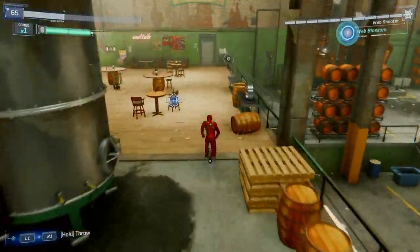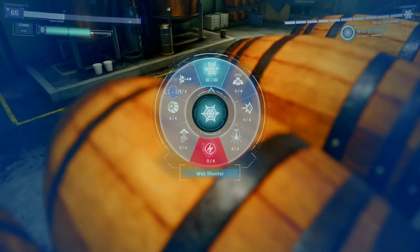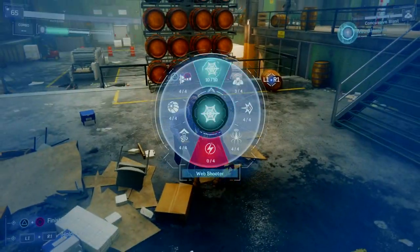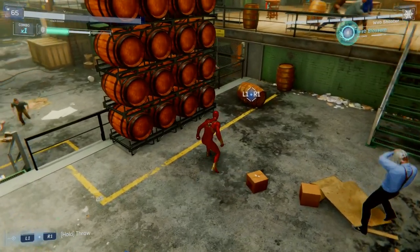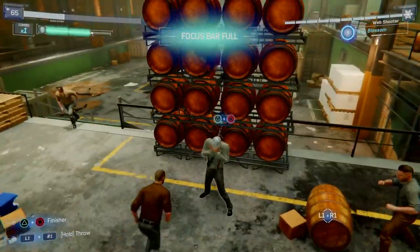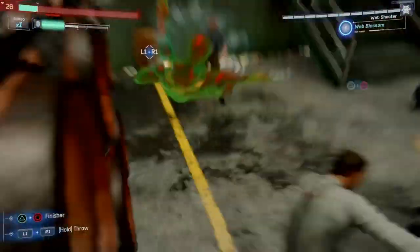I've only got one more dude to knock out, so another thing you can do is create space to move around. I basically just destroyed this table with the concussion gadget. After you make space, just wait for them to come to you and try not to pick up the flingable objects instead of the yankable barrel rack that you're going for — and just don't get knocked out, like I almost do about six times here.